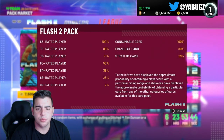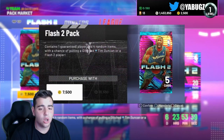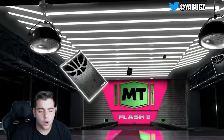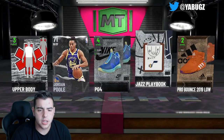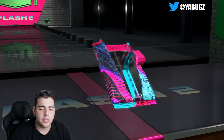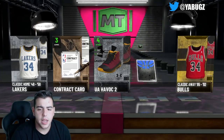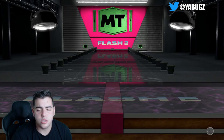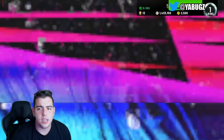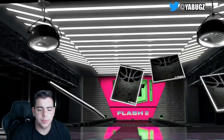The odds are looking really bad — 928 players. It's all luck, that's all I have to think. We're down four packs, we got nothing so far. Next pack and we get nothing once again — we get a silver. Nothing doing there. Let's keep ripping and see if we can get something. And we get a sapphire — it is Jason Tatum. These packs are not looking good; we're down about 60 to 70K MT.